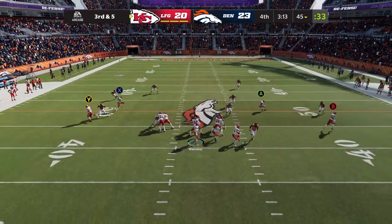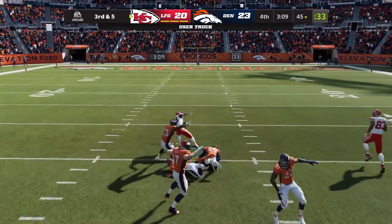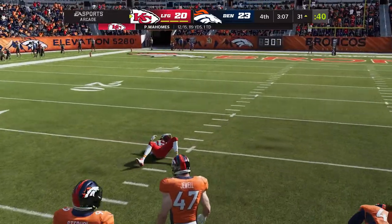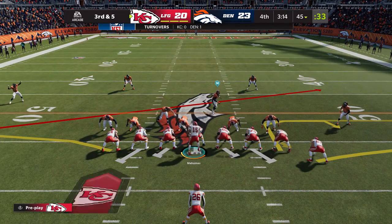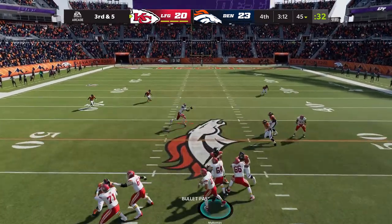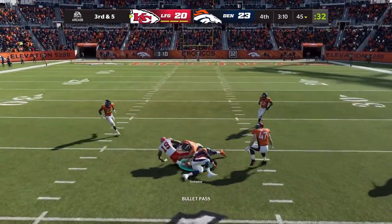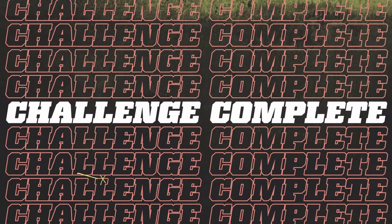Another tip: get a wide receiver with a good catch rating, because they can still drop the ball and you're just wasting time. Also, this goes towards your MUT Master — you need like 80,000 yards — so don't do field goals. Two birds, one stone.